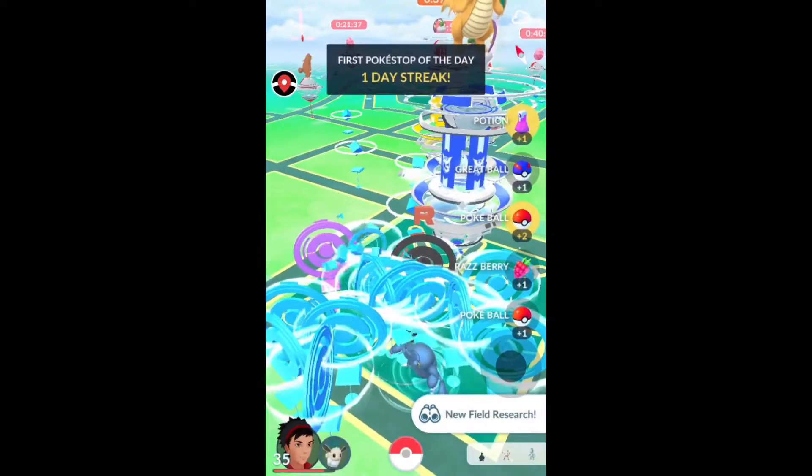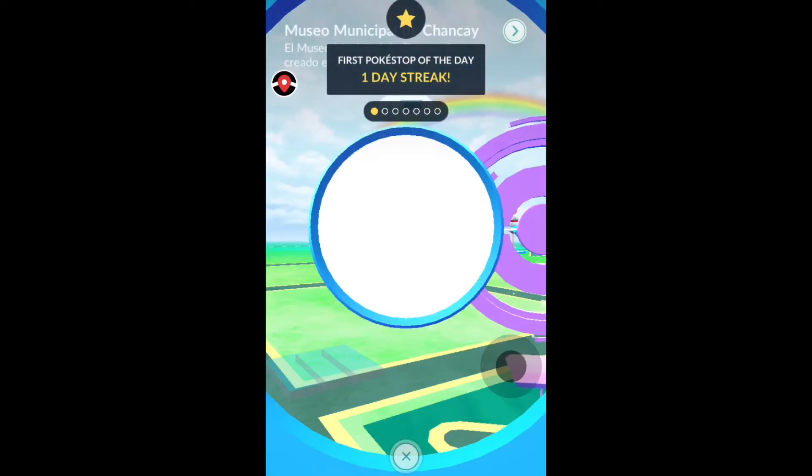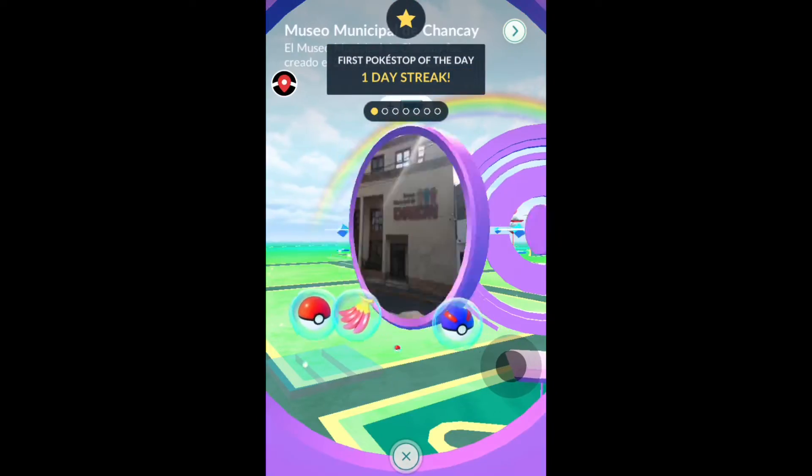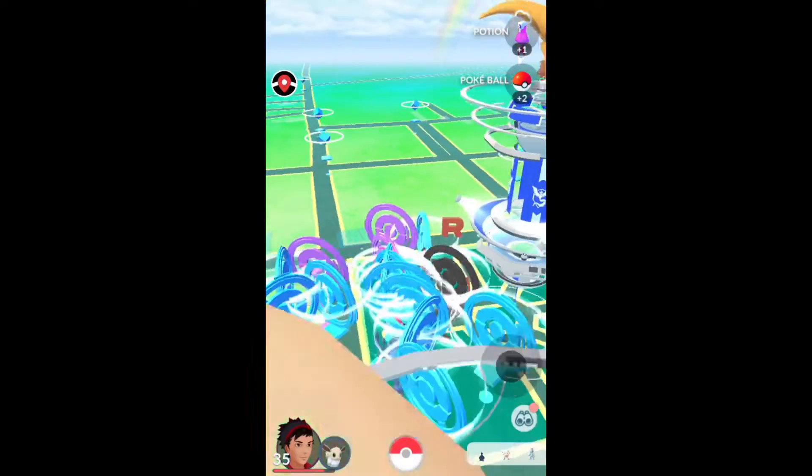So yeah, that is the top five locations. Just look at this — new field research XP just from spinning. Imagine doing this with a lucky egg on: just put a lucky egg on, spin all these Pokestops, and you get a ton of XP.